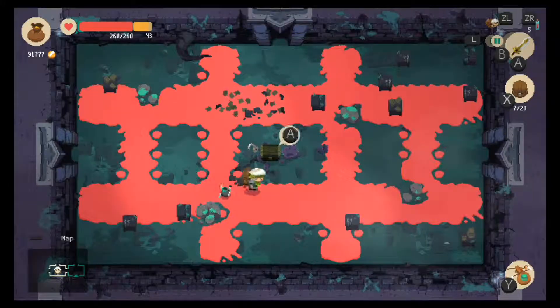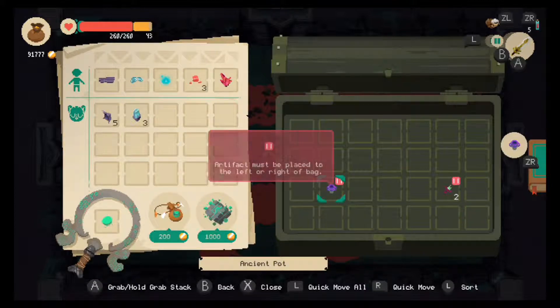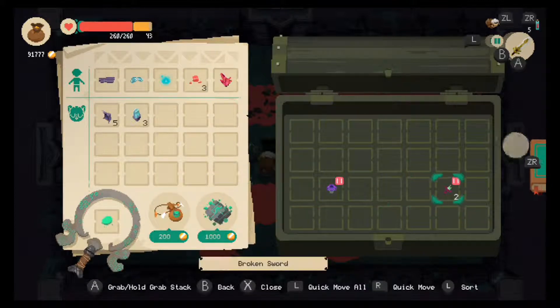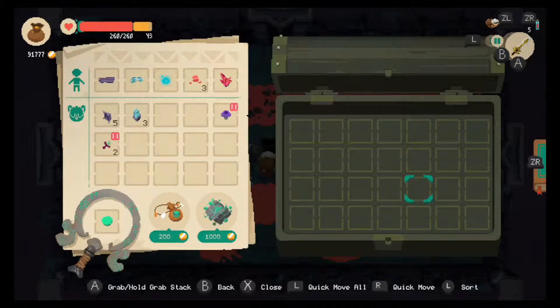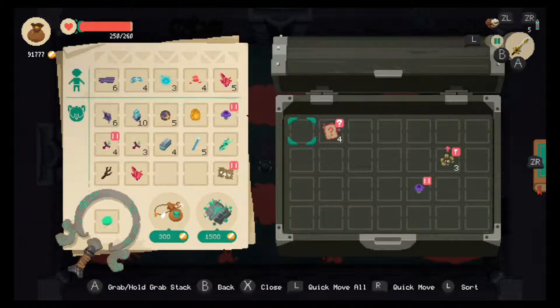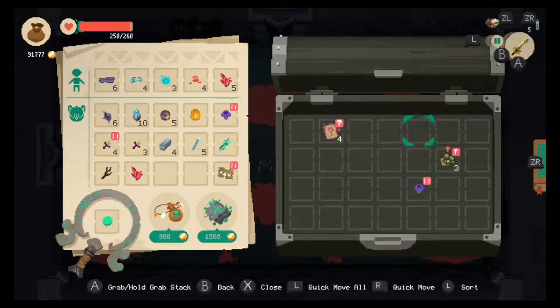The other aspect of dungeon crawling is the inventory management. Normally this is a hassle, yet Moonlighter turns this usually frustrating and messy activity into a well-made puzzle game with a unique mechanic — and this mechanic is cursed items. These are things that you'll pick up, usually from chests, that have some kind of effect on them — sometimes negative, sometimes positive, and sometimes neutral.